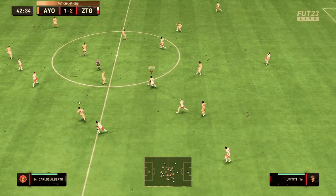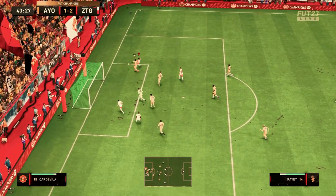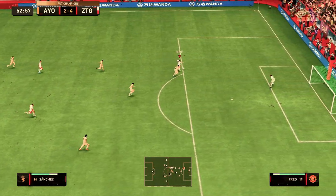We also scored our first free kick right there if you saw it — the first Baller or Bust free kick, scored by Alexis Sanchez with the outside of the foot. If you guys remember FIFA 18 or 17, Alexis Sanchez had an insane outside the foot shot, one of the best I've ever seen in any FIFA.